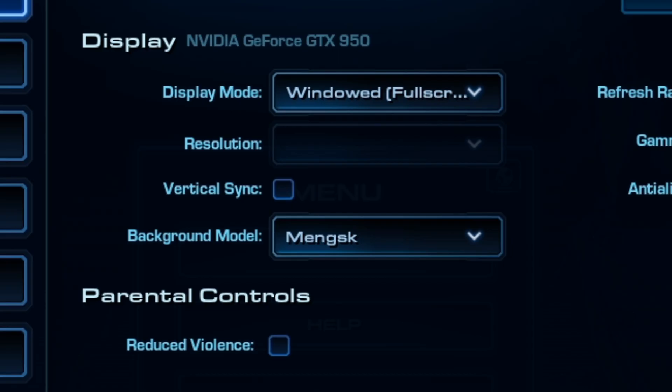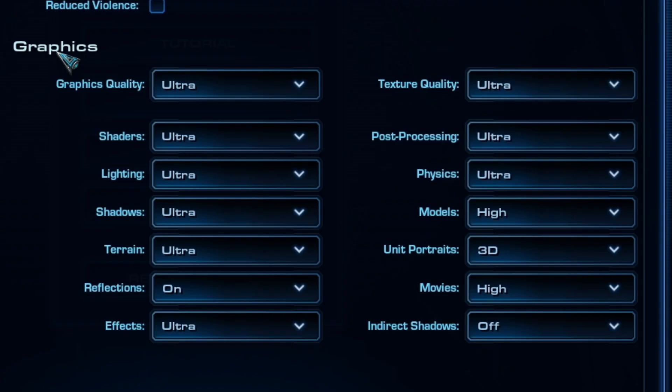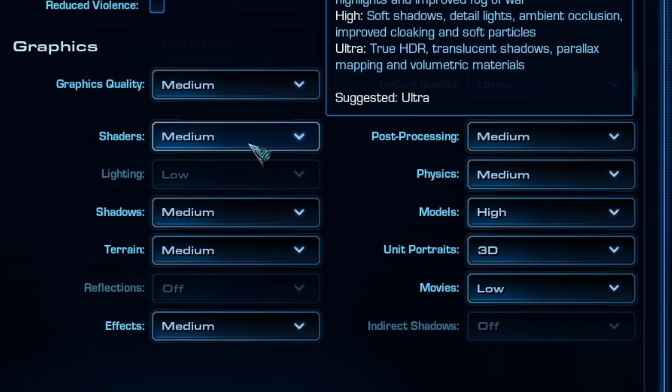Vertical sync locks your monitor's frame rate to the GPU's frame rate to eliminate screen tearing, but this comes at the cost of FPS — if you don't need it, don't turn it on. The graphics section affects how certain units and effects appear on screen, making them easier to identify, so set graphics to medium.